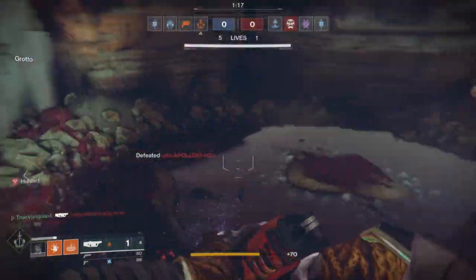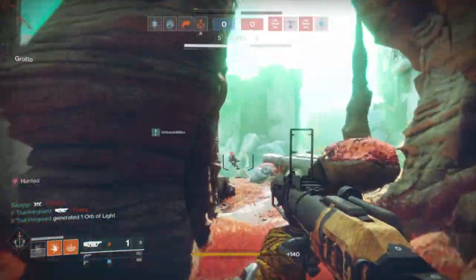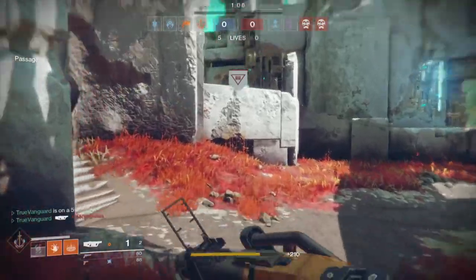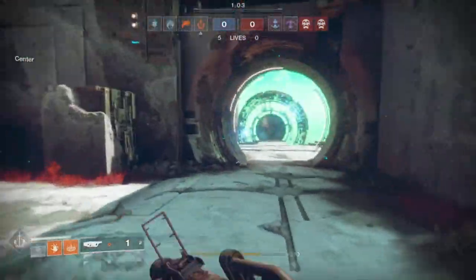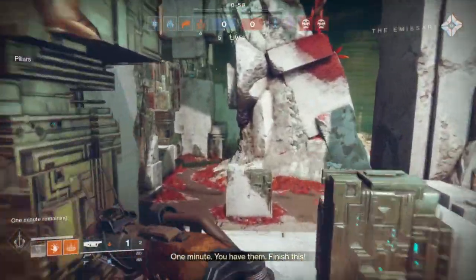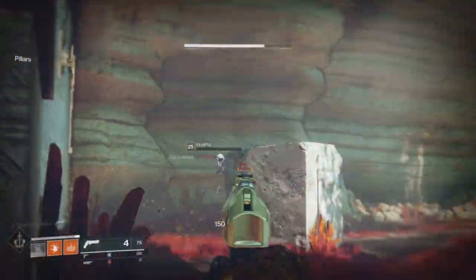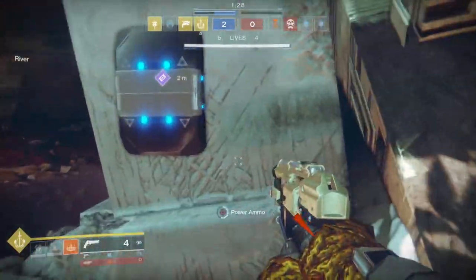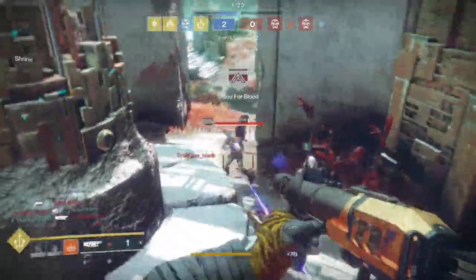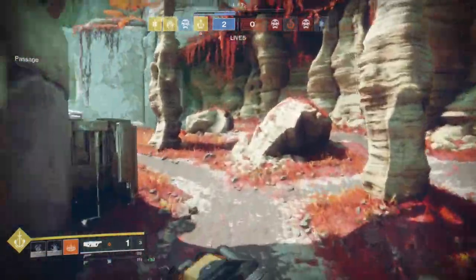The remote detonation will do around 150 damage if detonated within its optimal range. I masterwork these things for blast radius to get an even wider radius for that 150 damage. What that means is you instantly switch to your kinetic or energy weapon — if you've got a hand cannon it's a one-shot kill, just switch and tap and they drop. Any primary weapon is going to be able to clean up someone with only 50 hit points pretty easily.